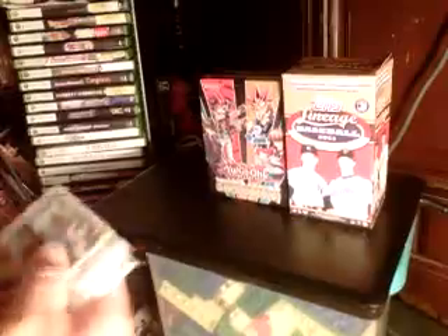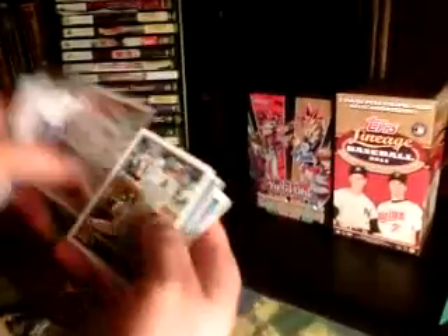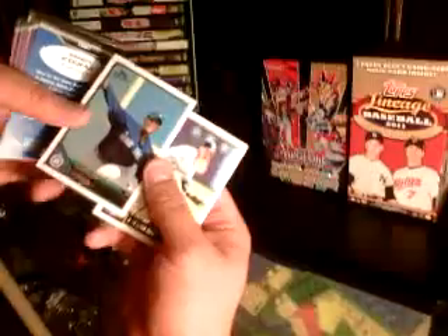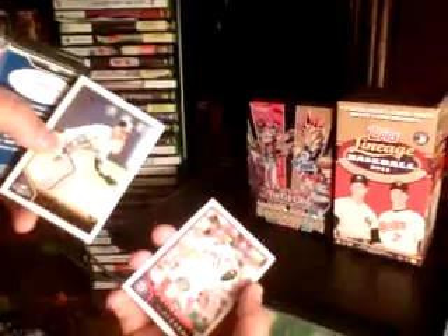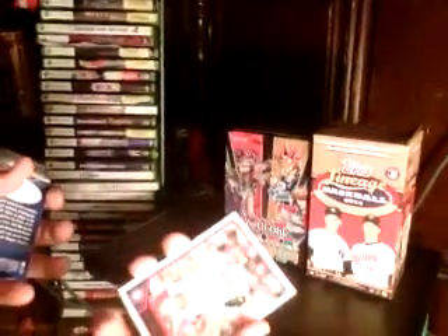Pack four: Billy Butler, Ubaldo Jimenez, David Wright, Carlos Gonzalez, and a pretty weird-looking sticker card of Sandy Koufax — yeah, it's a sticker. Michael Pineda rookie — he's actually a Yankee now, which is kind of dumb; why would anybody want to be a Yankee? Ryan Braun and Stephen Strasburg, the one-hit wonder as I call him.